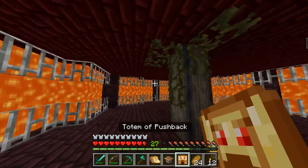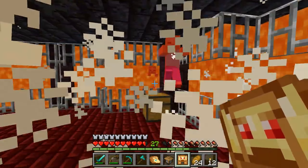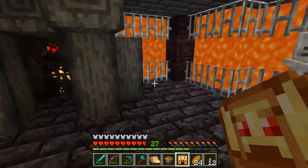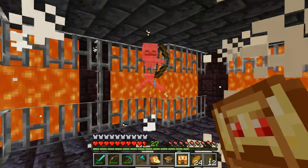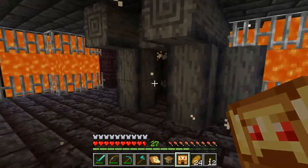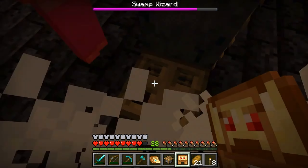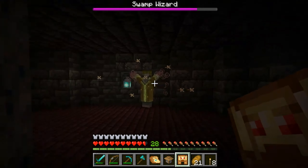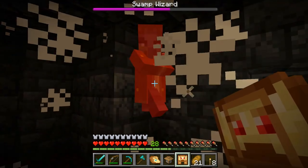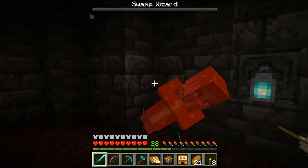Interesting. Well, we have a lot of zombies right here we can test it on. Let's get up here. Oh my goodness — wow! I gotta try this on some skeletons. Yes! He doesn't stand a chance. Look, he can't even shoot an arrow. It must not be doing too much damage as he lasts a long time, but wow. I'll try using this totem of pushback on the boss here — look, he's just not even touching me. I can just kind of sit and hold him here. I think I'll use the faster method of just using my sword, but that is pretty nice.